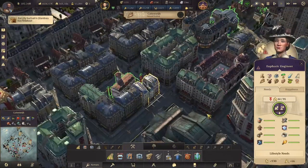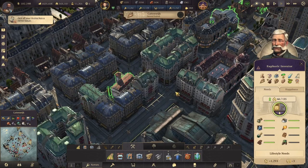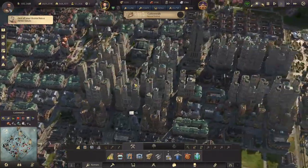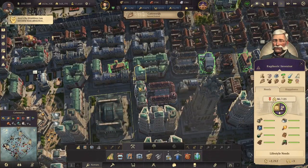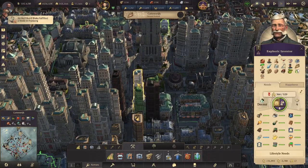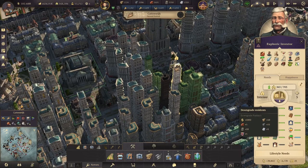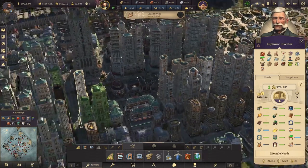Notice I have an engineer here. If I upgrade this resident, let's take a look and see what happens to our influence. Our influence increases when we upgrade to investors. So late game, when you really need a lot of influence, it's pretty awesome to upgrade your engineers to investors — investors give you a lot of influence. This is also true as you grow your investor towers. As soon as you unlock the skyscraper stuff and keep upgrading them, you will gain more influence as well — not as much, but you will gain influence from it.